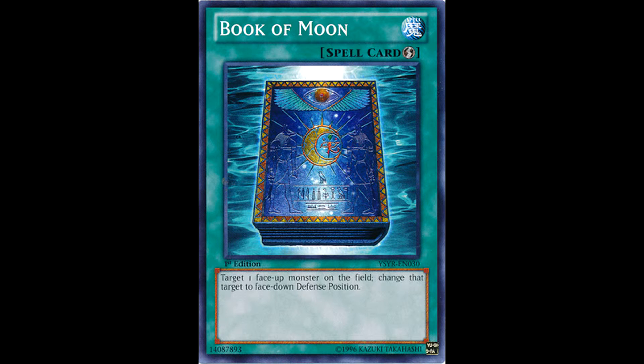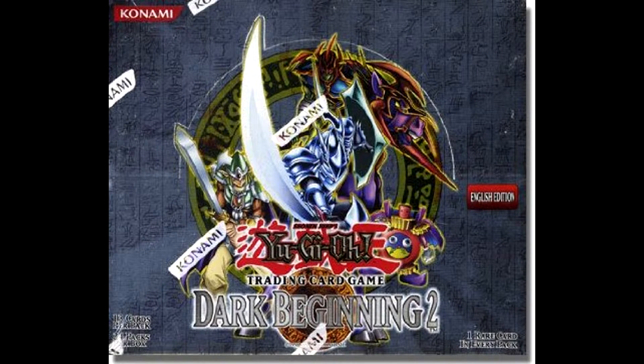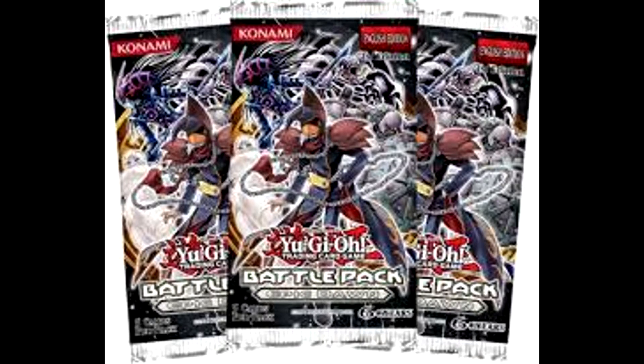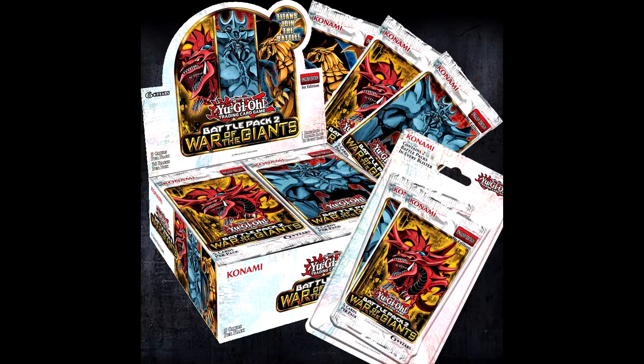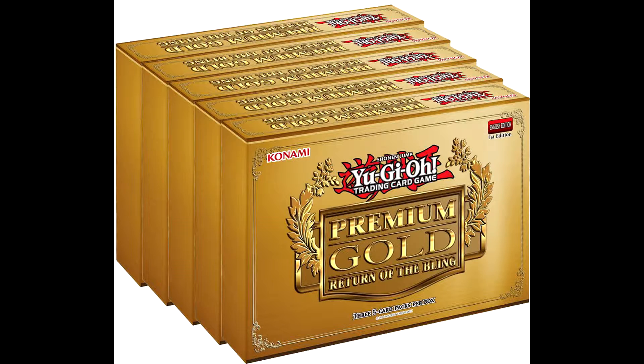Book of Moon is an old card, first being released in Pharaonic Guardian in July of 2003. Since then it's had notable reprints in Dark Beginning 2 in 2005, Battle Pack Epic Dawn in 2012, Battle Pack 2 War of Giants in 2013, Legendary Collection 3 in 2013, and Premium Gold 2 Return of the Bling in 2015.